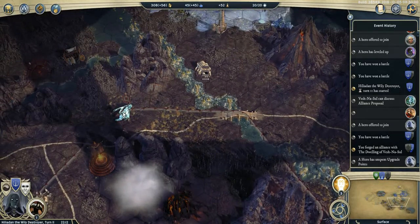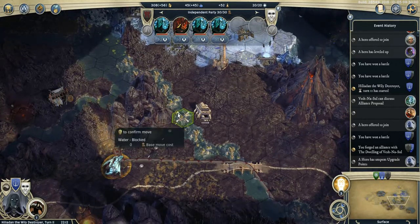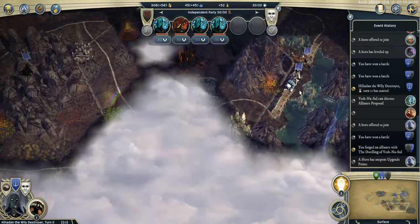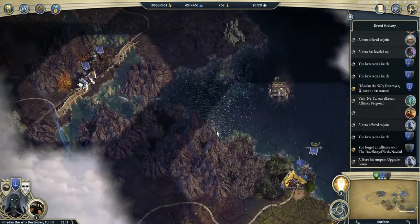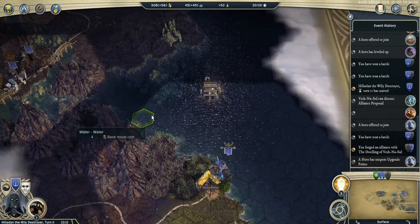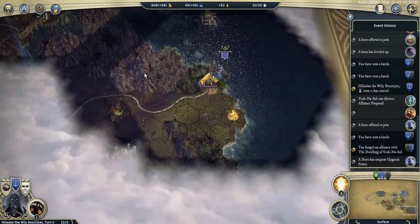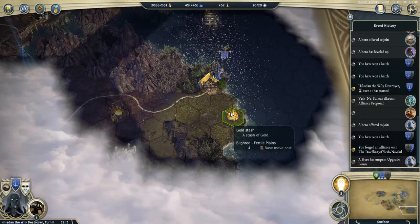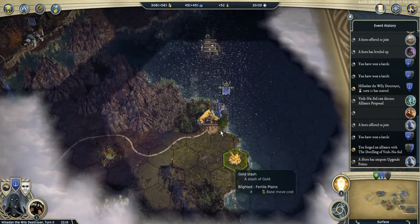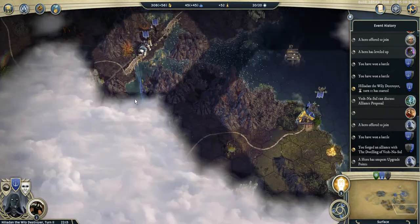I was able to see that the Wyverns are here, so they cannot reach me in one turn. I spotted a gold stash around here with my Floating Saucer, so I went there, and then it revealed another one right around there, so I went for that too.